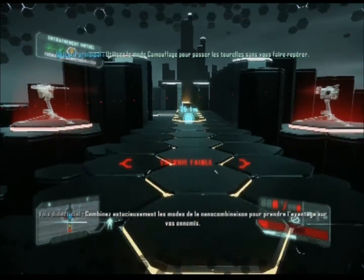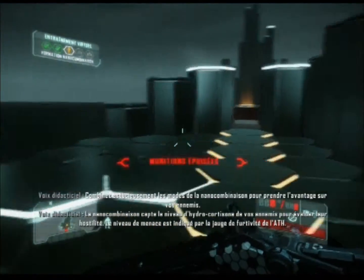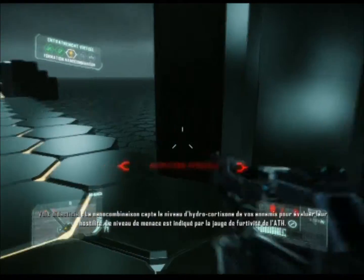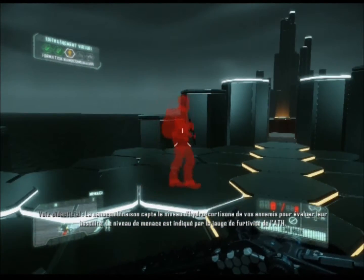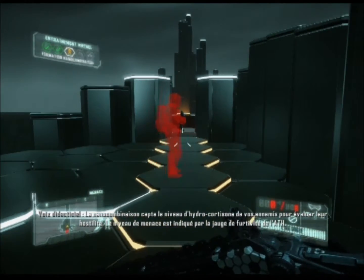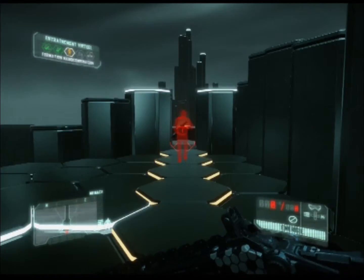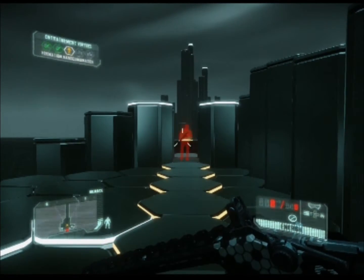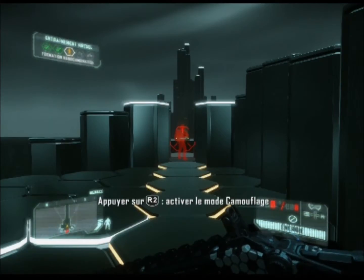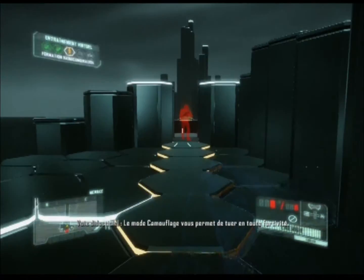Combinez astucieusement les modes de la nanocombinaison pour prendre l'avantage sur vos ennemis. La nanocombinaison capte le niveau d'hydrocortisone de vos ennemis pour évaluer leur hostilité. Le niveau de menace est indiqué par la jauge de furtivité de l'ATH. Le mode camouflage vous permet de tuer en toute furtivité.